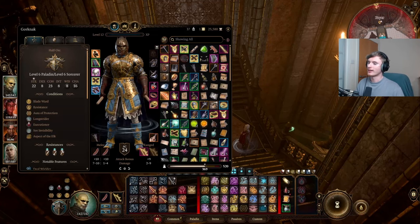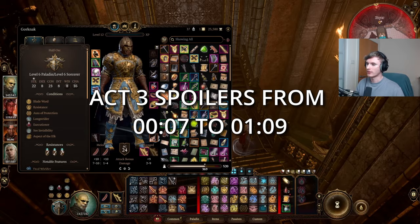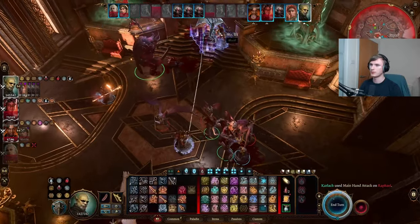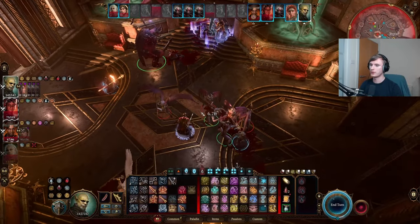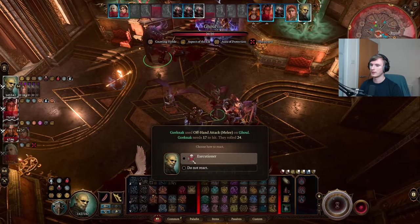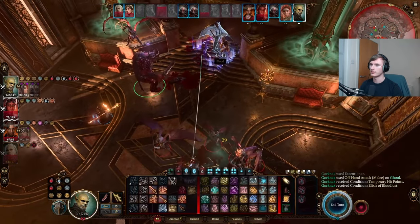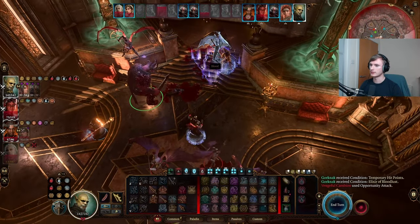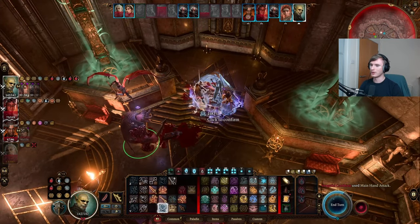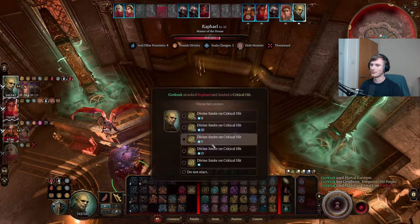I've had a few questions on the salami slapper sorcerer - that is my boy Gorknack over here. The 424 health left, gotta do a little crit so we can make sure that we kill our ghoul friend for our bloodlust elixir. The full extra action - we marshal exertion and then we start salami slapping. Let's go.